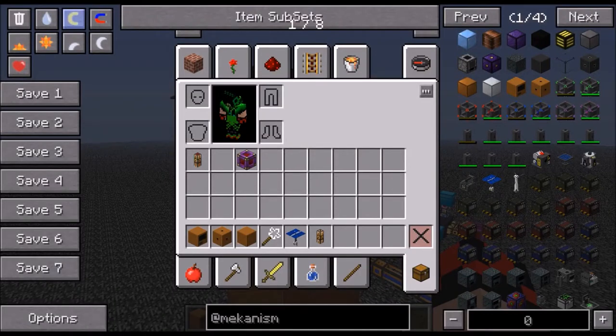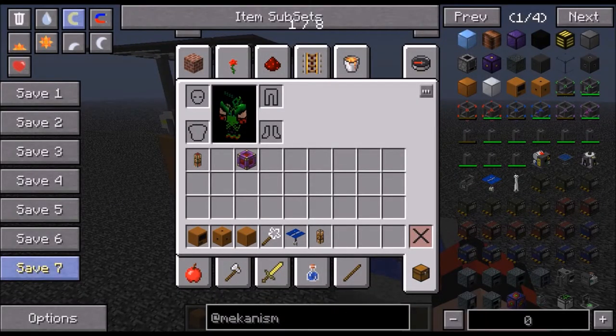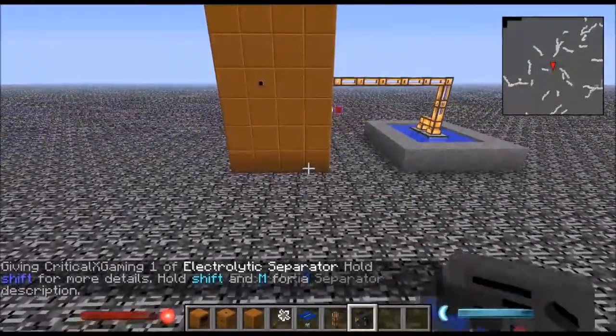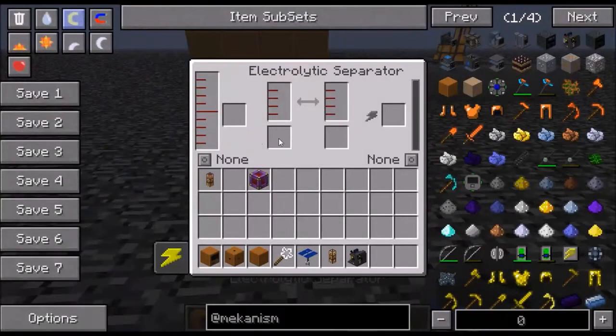After you do that, you're going to want to have this get pumped into an electrolytic separator. It does need to be - it makes hydrogen and chlorine. Using water and brine, used by the high generator for power or as fuel. So you're going to want to have this actually use water and brine.